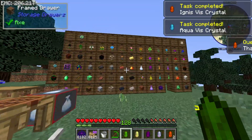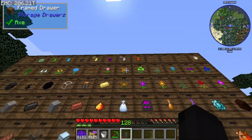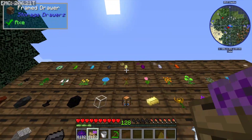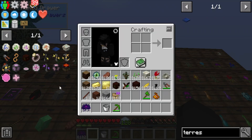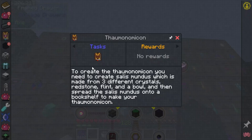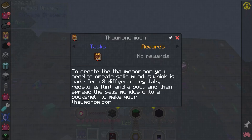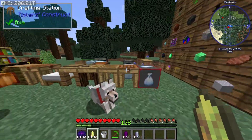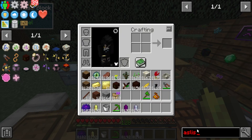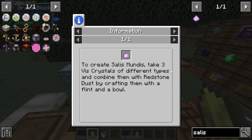Then we come over to the drawers and store all the crystals inside. We also need to do the Thaumonomicon quest next, which requires clicking a Silas Mundus on a bookshelf. We need three different crystals - grab any three random crystals and look at the Silas Mundus quest in JEI. It says take three vis crystals of different types and combine them with redstone dust, a flint, and a bowl.